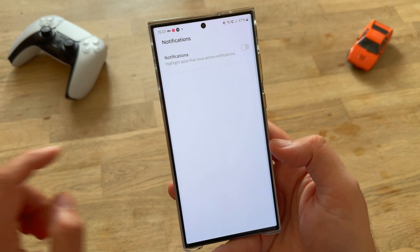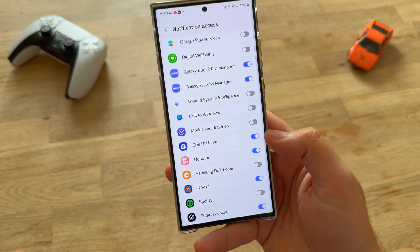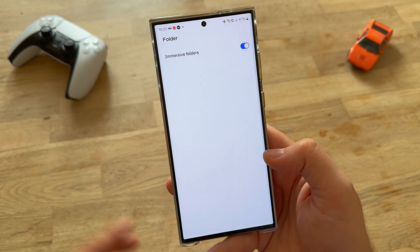Let's just see what happens with notifications. You can highlight apps that have notifications. For that, of course, we need to grant access — and sell our soul to the devil of the notifications. Now let's see what happens with the folder — immersive folders.